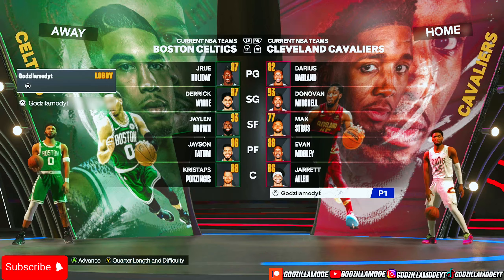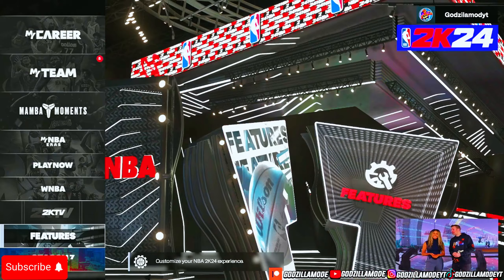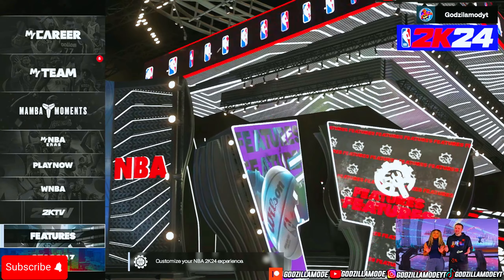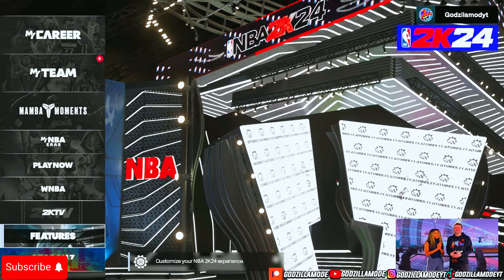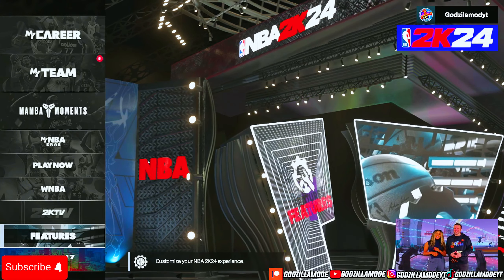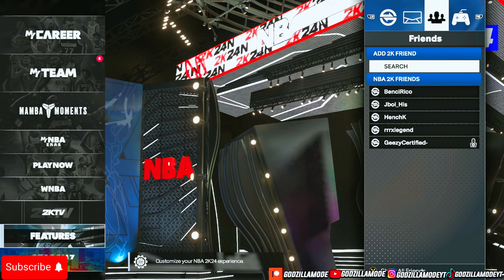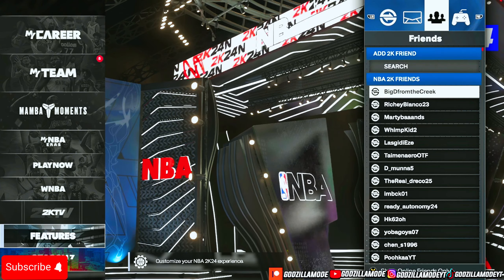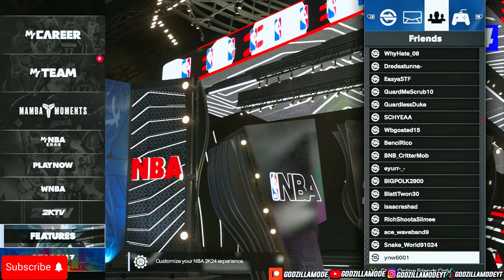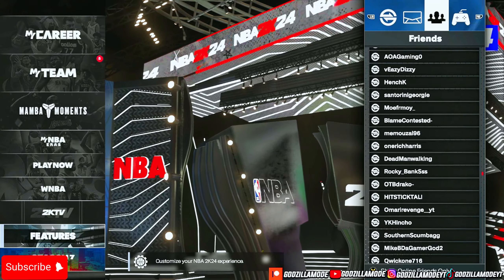The first thing you want to do when you load up a game of 2K24 is go down to where it says Features. Some people don't even know how to pull up the crossplay menu — just click both bumpers on your controller, LB and RB. This is what pops up: your crossplay list. You can see all these people — these are players on PlayStation.